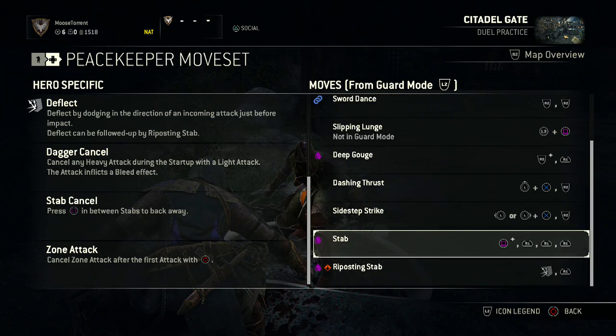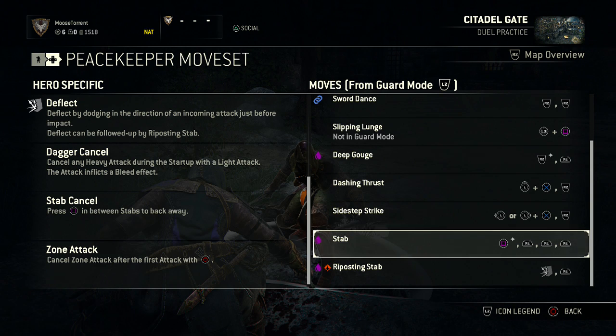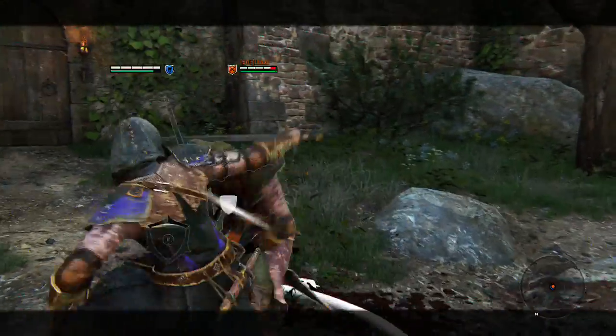Another great bleed attack — they call it Stab. Pretty original name. You do the guard break when you have your opponent in the grapple position, then hit R1 three times. You have to time it perfectly, right as the blade enters their body for each stab, then hit R1 again. You're going to have to practice the timing on this if you're new to the Peacekeeper — you cannot just mash R1 and get all three.